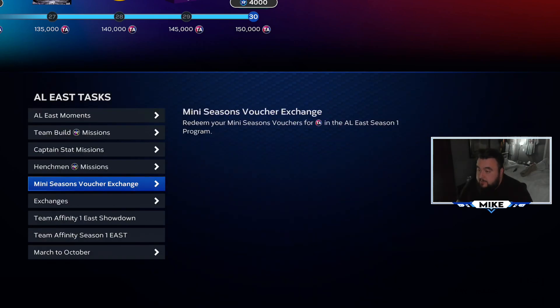When it came to the team affinity grind, we had to rely on mini seasons. I had to go through the team affinity mini season twice - getting the vouchers twice in order to complete this. Even after doing that, I still had some leftover player missions, mainly pitchers. I did three play now games after that. Two full mini seasons was a grind. I enjoy the mini seasons mode, and the second time through we ended up playing about 24 of the 28 games plus playoffs.